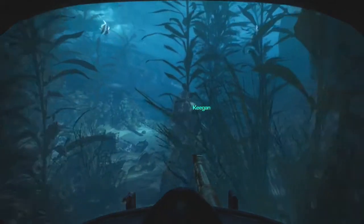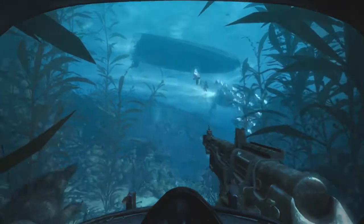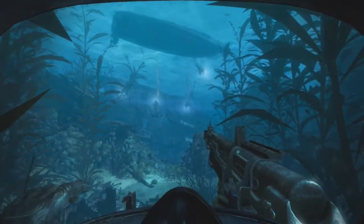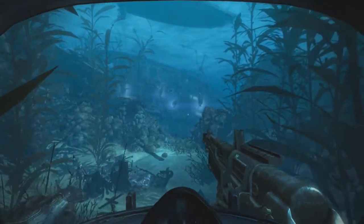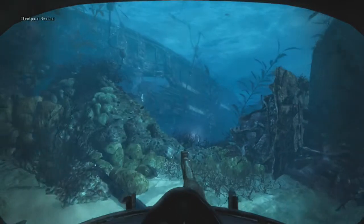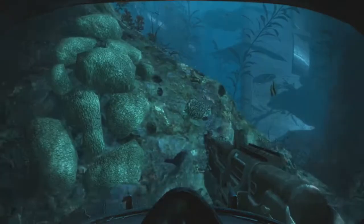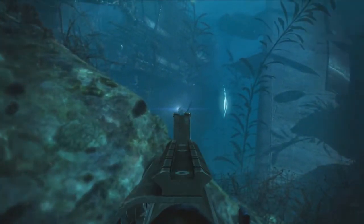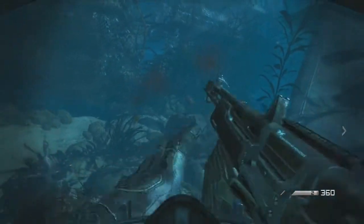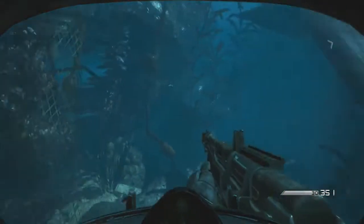Roll it up. Pull a patrol — alright, looks like we got company. Let them separate. Okay, let's move up and stay low. In position. Remember, bullets aren't as effective underwater — they'll take two or three before they're out. Nice work. Let's move through the wreck to keep cover, and watch your distance from the surface.